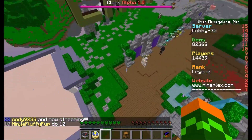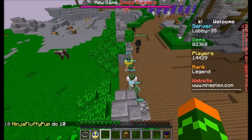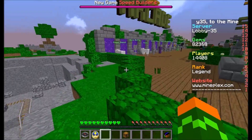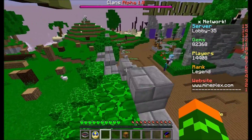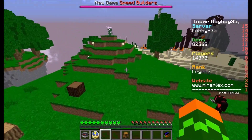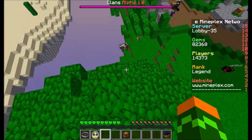Step four — this is the easy step. In the comments below, right after you write your explanation why you want the Mythical Chest, type in your IGN — also known as your in-game name, your Minecraft name, basically. Once you've typed in your in-game name, then I can give you the Mythical Chest.